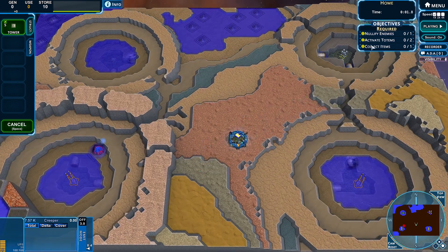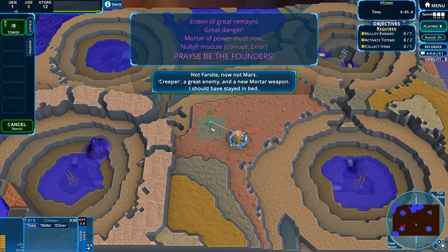We have three objectives in this one. We know how to collect items and activate totems; nullify enemies we have not yet seen. Not Farsight, not Mars. Creeper, a great enemy. Mortar of power must now... The hostility to the English language here is just incredible.